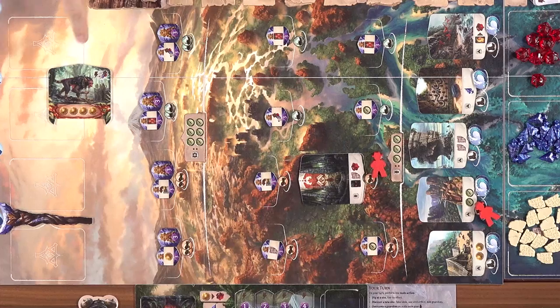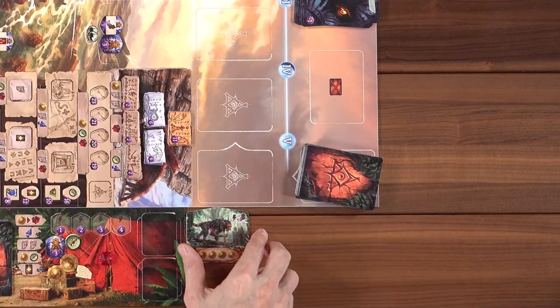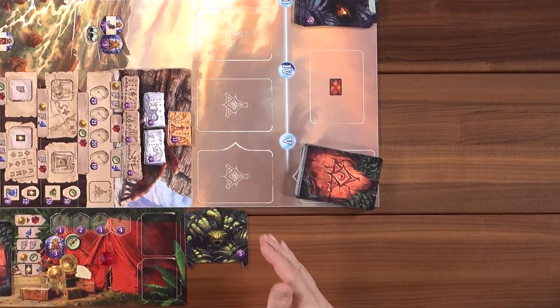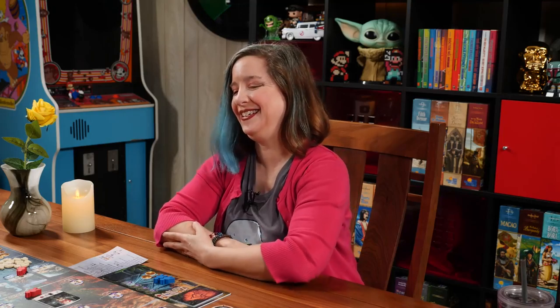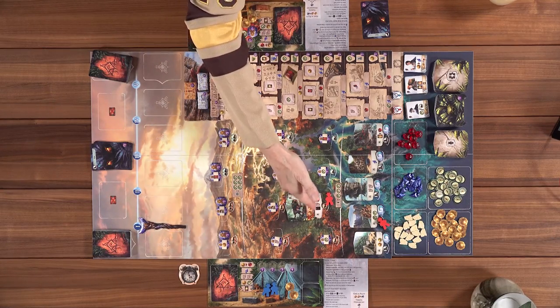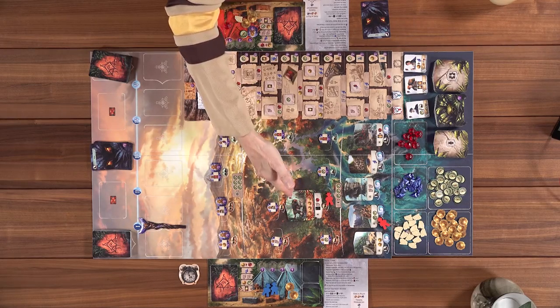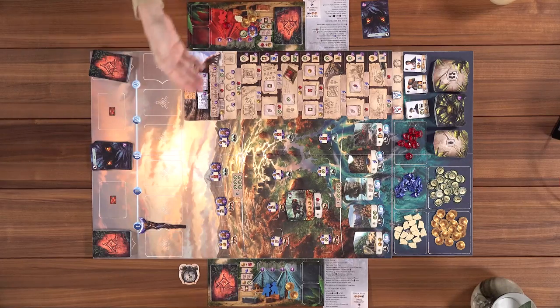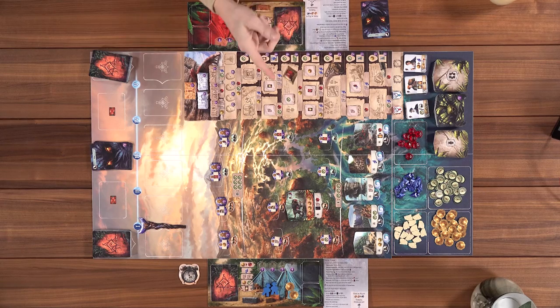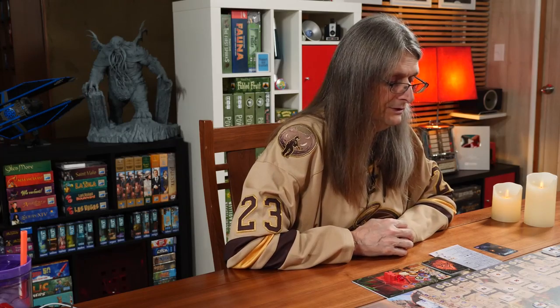When you overcome the guardian and take it into your possession, you place it face up in front of you. There's always a guardian's boon in the corner — you can use it once at some point during the game as a free action (shown by the lightning bolt). Once you've used it, flip it over and it's worth five points at the end of the game — whether you use the boon or not. Fear's not that bad — it's minus one point — and you can get rid of them, so it's not too difficult.